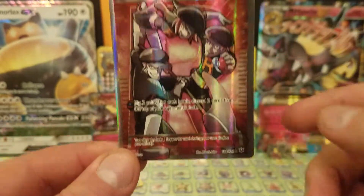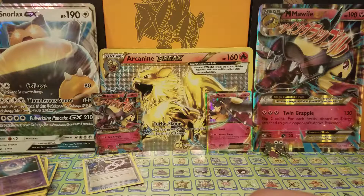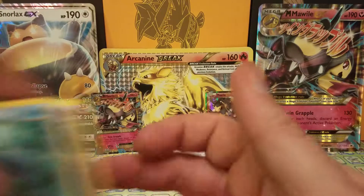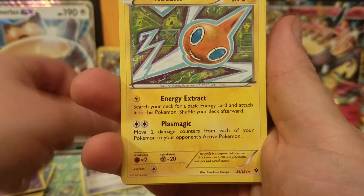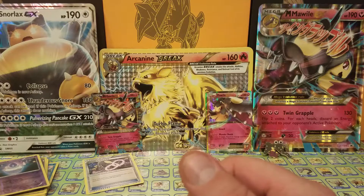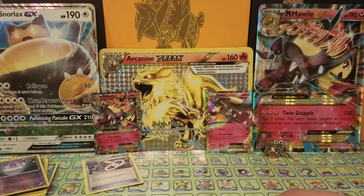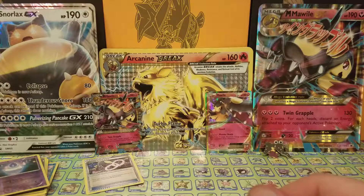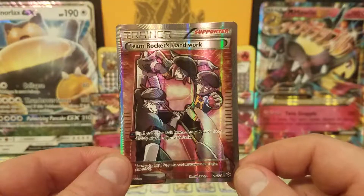And the final card is — oh ho ho — a full art Team Rocket's Handiwork! Excellent! To summarize: we pulled my favorite in an Arcanine, a non-holo Golduck, non-holo Trevenant, non-holo Rotom, non-holo Samurott, the Greninja BREAK card, the Gardevoir EX — a cool card I didn't have yet — and the coolest card of the opening, the full art Team Rocket's Handiwork. I really need a drink — my throat is apparently as dry as it can be.